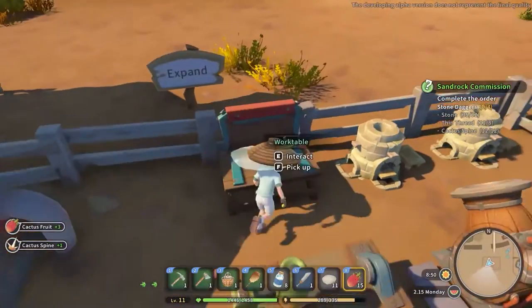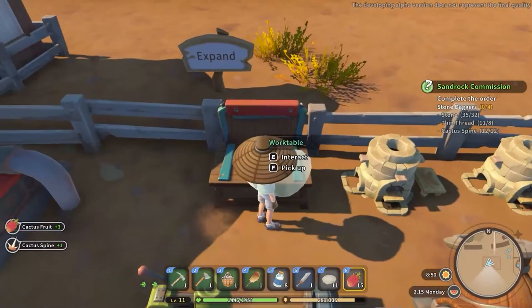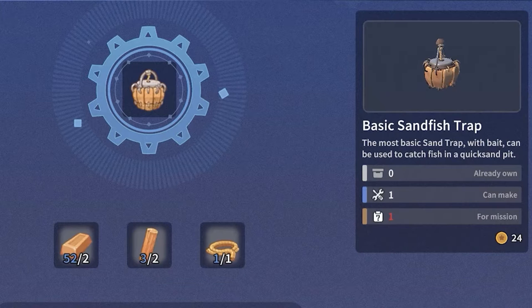Now that you have the recipe, you have to interact with your work table, where you will find its recipe that will require two copper bars, two wooden sticks, and one thick rope.